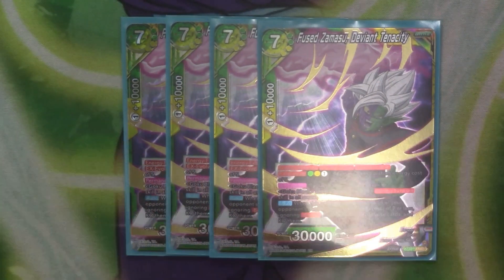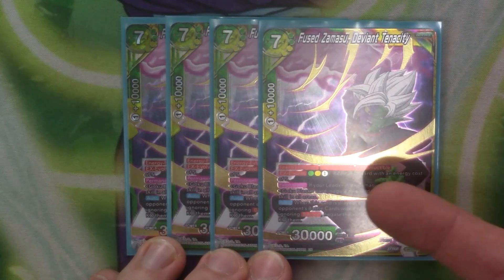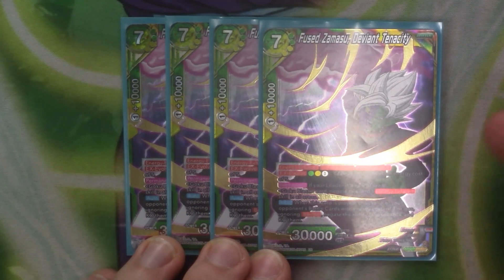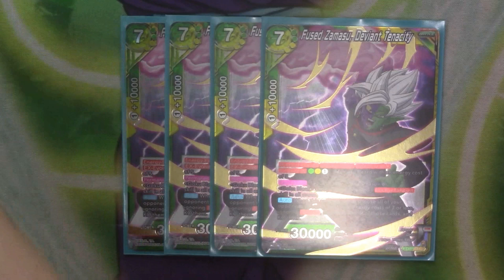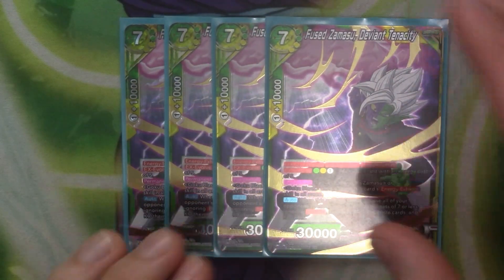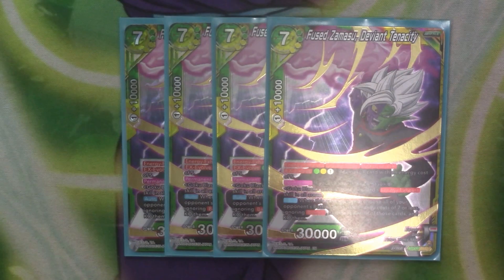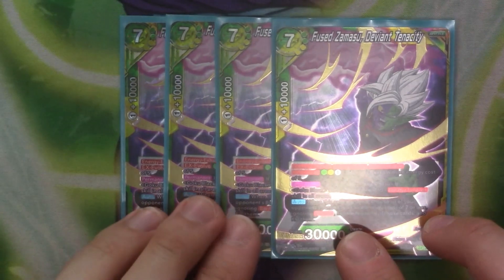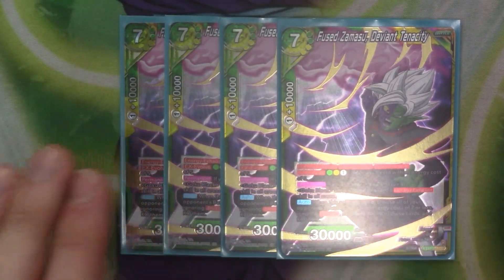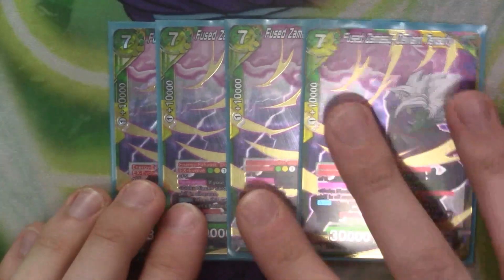Our 7-costs — the main for the deck — are 4 copies of Deviant Tenacity. It's got 30k, Double Strike, Indestructible. H12 for a green, a yellow, and an energy on a 5-cost Zamasu, which is why we have so many. You can ignore exhaust as long as you've got a Goku Black cost of Zamasu, which is really useful. When it's played, you can KO all of your opponent's battle cards at 7 cost or less, ignore barrier, negate their skills, and carry them. So you just get a nice board wipe and then have this big pressure unit. That's why we want the 4.